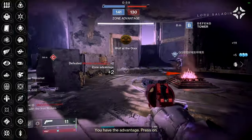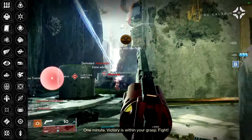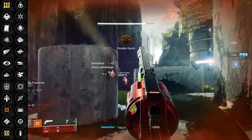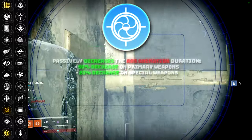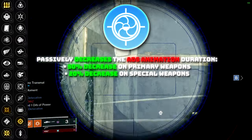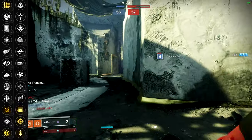When it comes to 3rd and 4th column perks, there are a lot of options, with a lot of them not being great, but its standout perks are pretty solid. Those being Surplus, Moving Target, and Firmly Planted for the 3rd column. For the 4th column, I'm still a believer in Snapshot Sights despite its nerfs, but if you don't mind a slightly slower ADS speed, then Opening Shot or Quick Draw are the way to go.